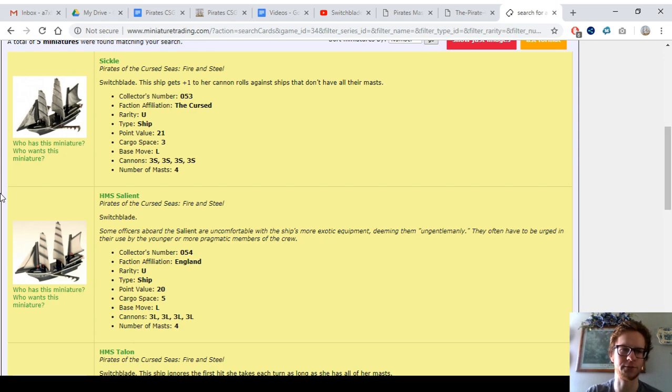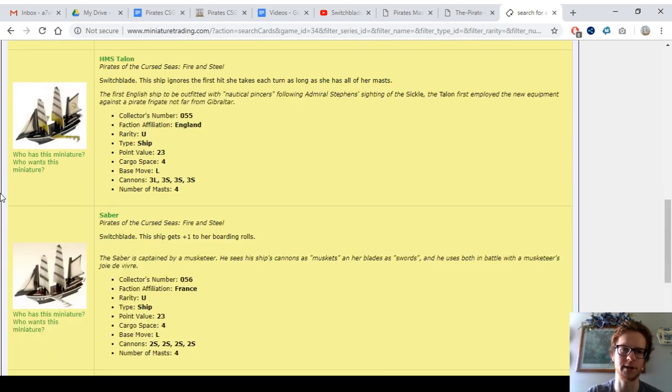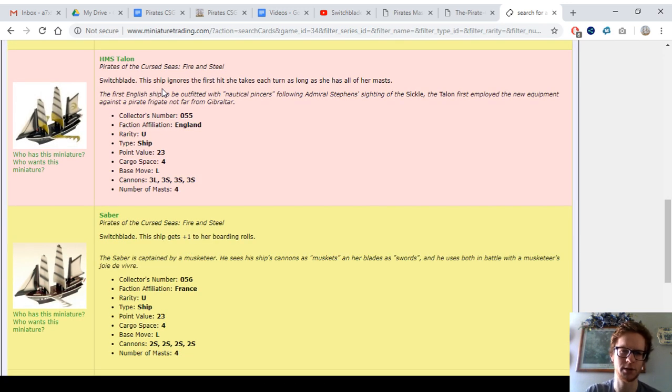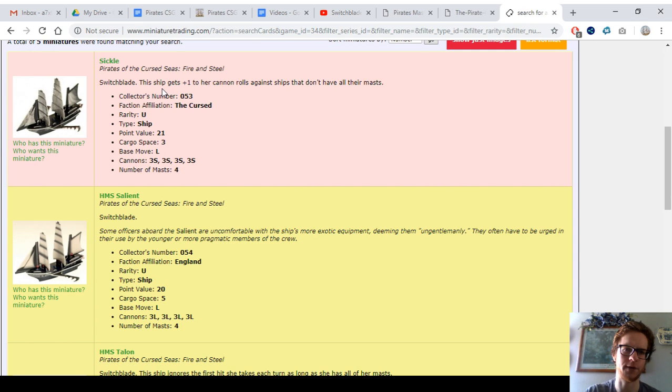So we can look at the five of them here — there's only five released, and they all came out in Fire and Steel. The Sickle for the Cursed is not a great one; this is pretty much the worst switchblade of the five without a doubt. It's really basic, kind of a boring switchblade at 21 points. So this one is really not worth using.